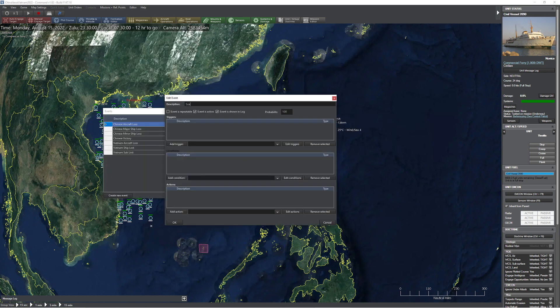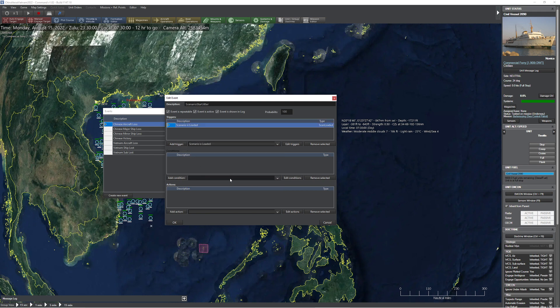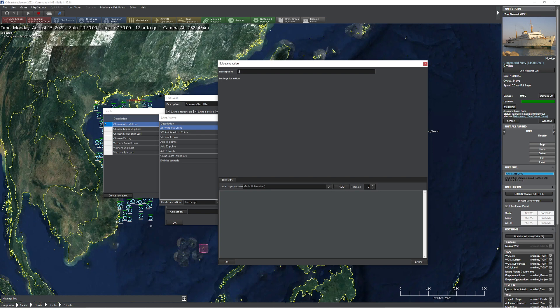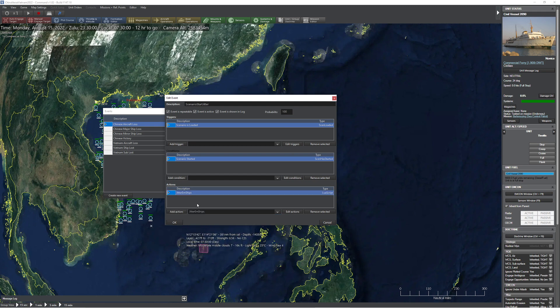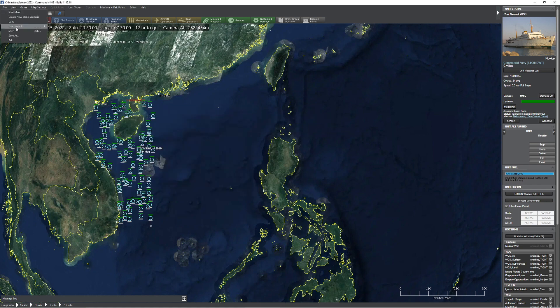I'm going to create a 'Scenario Start Jitter' event — event is repeatable. I'll go to the event editor, create a new trigger: 'Scenario is loaded', no additional condition needed. Then create a new action called 'Jitter M Ships', paste the script in, press OK, and close. Save the scenario, then reopen it as China. You can see all the ships got jittered around — yes, it works!